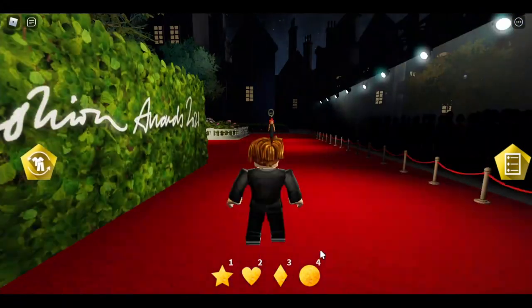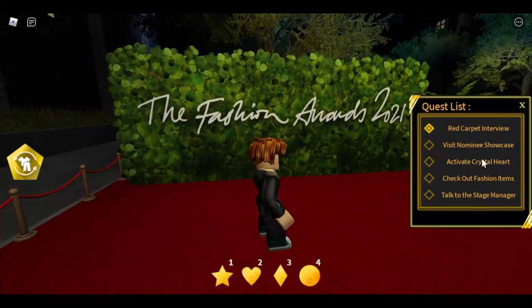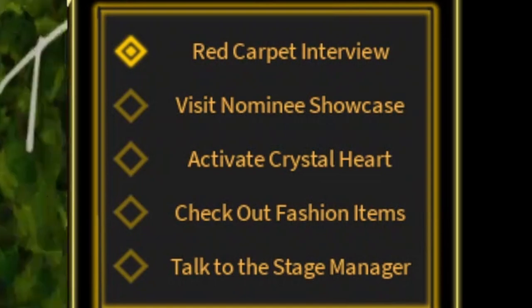And in the right corner, as you can see, you have a contract request. But I like to call it a contract. So what you can see is you go to a red carpet interview, visit a nominee showcase, activate the crystal hat, check out the fashion item, and talk to the stage manager.